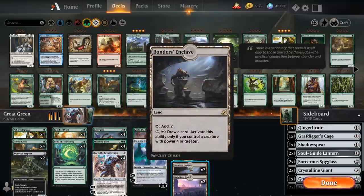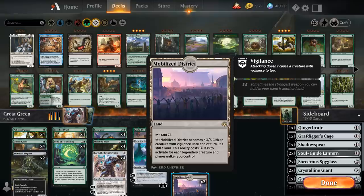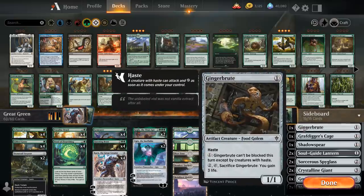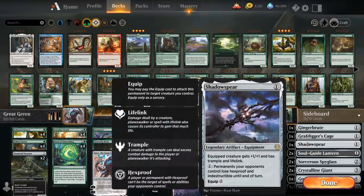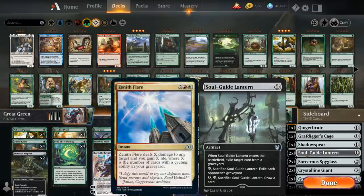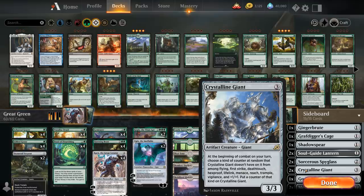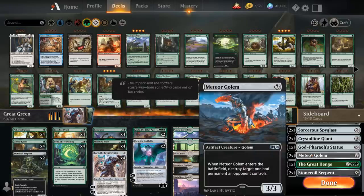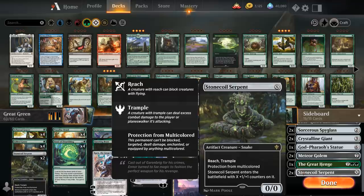Two copies of Bonder's Enclave to draw extra cards with no shortage of four-power creatures to enable it, and two Mobilized Districts that can turn into a 3/3 Citizen creature with Vigilance. Looking at the sideboard, we've got Gingerbrute as a one-mana blocker, Gravdigger's Cage as the main appeal of Karn, Shadowspear for Trample and Lifelink against aggressive decks, two Soulguide Lantern against cycling decks, two Sorcerer's Spyglass for Planeswalkers, two Crystalline Giant as a win condition, Godfaro Statue to slow down the opponent, two Meteor Golem for removal, a Greatness Henge for cards and life, and two additional Stonecoil Serpents.